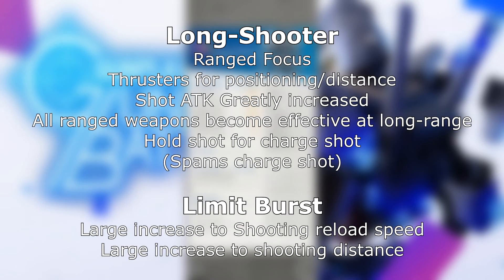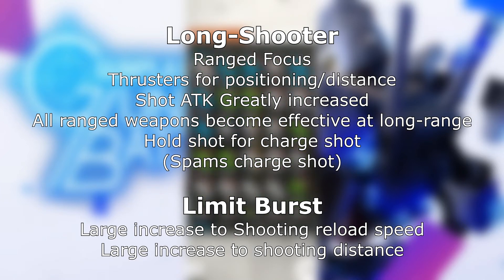Long Shooter camps just in range of its ranged weapon and opens up. Don't expect any melee from this AI if the enemy can even get close enough. It seems to always try and stay a fixed distance from the target, but it will fire as it flees, and it really likes to spam the charged shot. Much like Middle Shooter, your shot attack is greatly increased and you get the charged shot as well. However, there are two big differences: all ranged weapons become effective at long range, and your limit burst will not just speed up your ranged reload time, but it also increases your maximum range as well. Keeping your distance has never been easier.